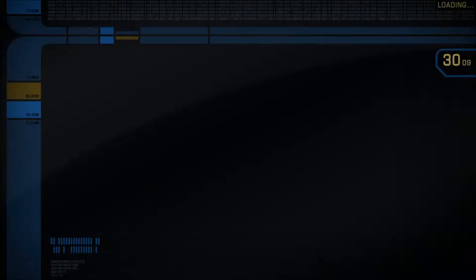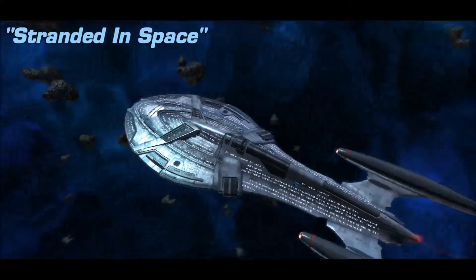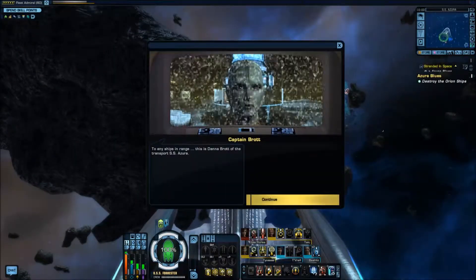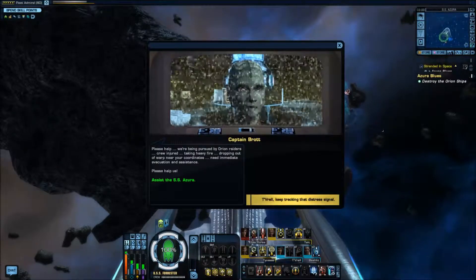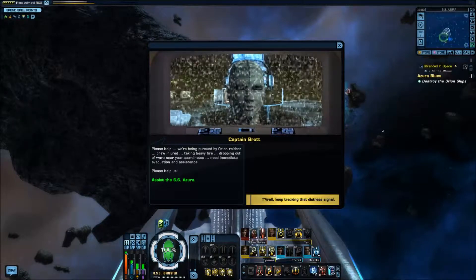Rescue the Azura. Stranded in Space — yep, that's the name of the episode. Enemy ships in range. More distress from the SS Azura: being pursued by Orion Raiders, crew injured, taking heavy fire, dropping out of warp near our coordinates — need immediate evacuation and assistance.